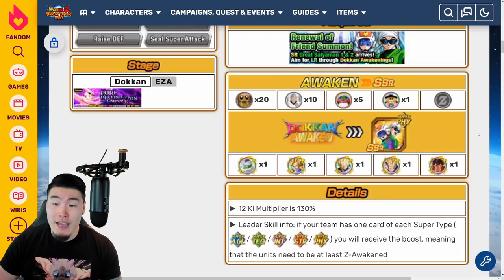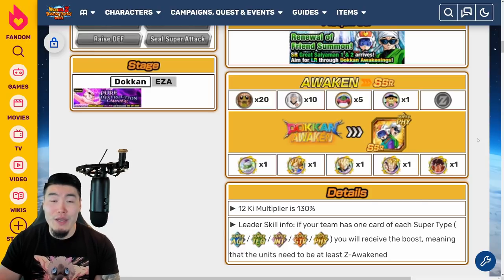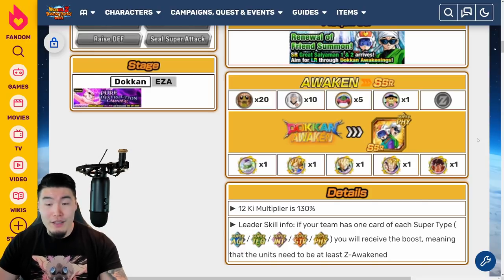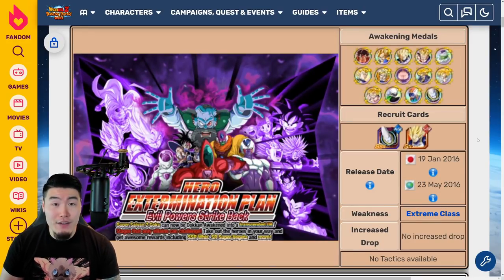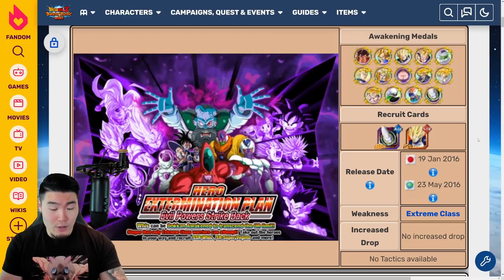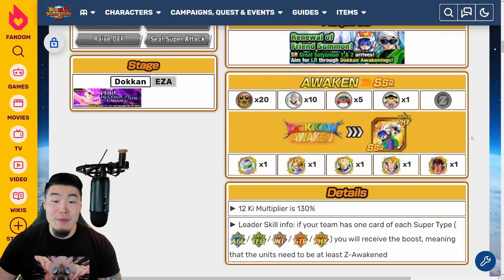And the reason you need to do that is so that you can feed in your 4 Super Attack 1 copies into the hidden potential system of your main Super Attack 10 copy. So, as you can see here, it says that you need 1 of each of these medals to Dokkan Awaken 1 copy, which means that you will need 5 of each medal to Dokkan Awaken all 5 copies. These medals are available from the Hero Extermination Plan Evil Power Strike Back event. For the Piccolo medal, that's available from Stage 17. For the Goku medal, you can get that from Stage 9. The Vegeta medal is from Stage 12. The Gohan medal is from Stage 13. And finally, the Kaioken Goku medal is from Stage 8.